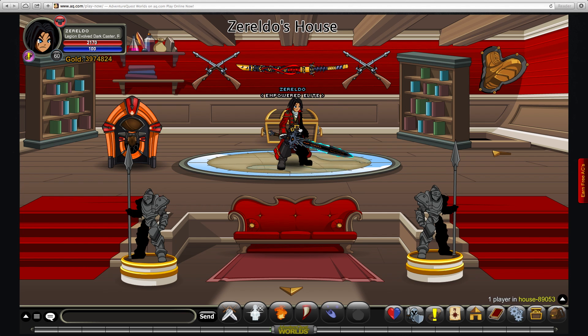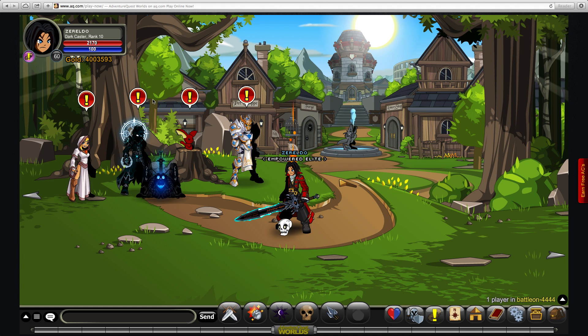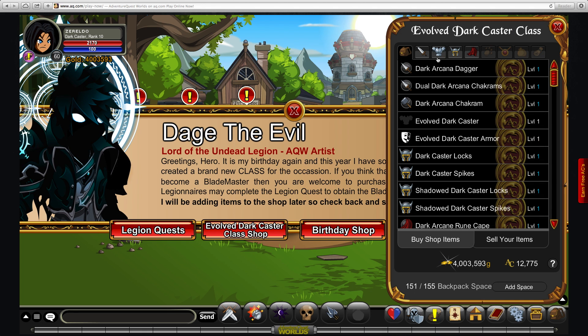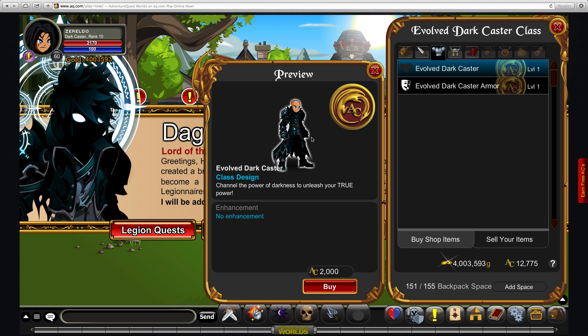I'll show you how to obtain that now. As usual, there are two ways of getting the class. You can either go for the Evolved Dark Caster store and just get the Evolved Dark Caster class. There was a glitch where the original Dark Caster art was displayed, but no more. They've got the proper one now, so this is what it's meant to be like — if you accidentally bought it because you thought you were getting Dark Caster armor, sorry, but this is how it's going to stay.